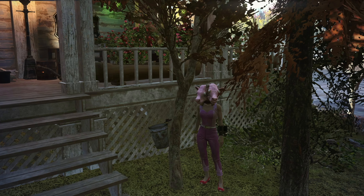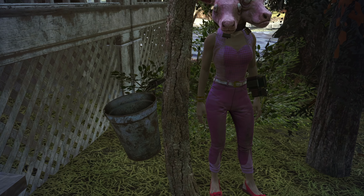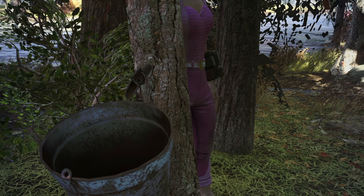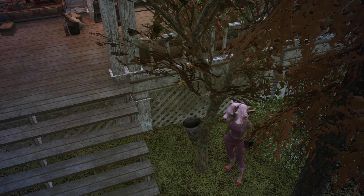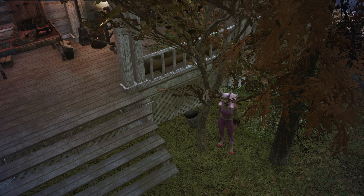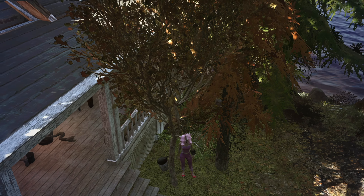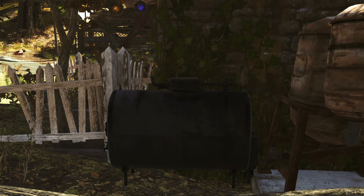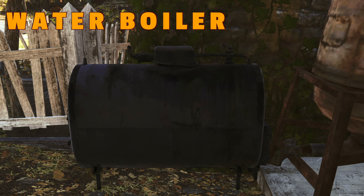Somewhere near the butterfly sanctuary I usually have my tree sap collector, which produces adhesive and doesn't require power. It's actually a tree, which is extra cool because it's one more type of tree you can add to your camp to make it a little more immersive and natural. Adhesive is very tricky to find out in the wasteland and it's useful for weapons and armor mods. Me, I like to stay at home and just harvest from my tree. This was another atomic shop purchase and I actually see this one show up pretty often, so keep an eye out for it.